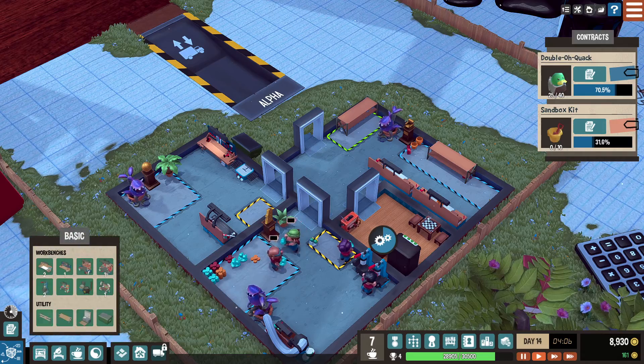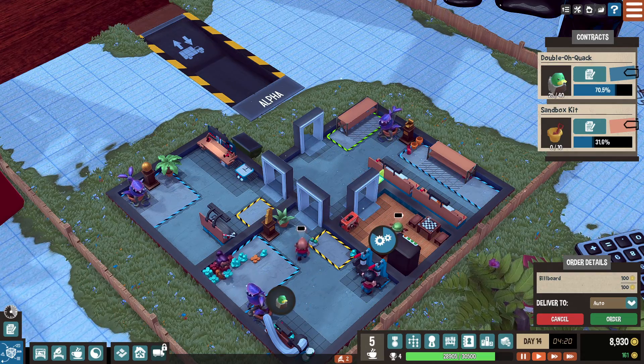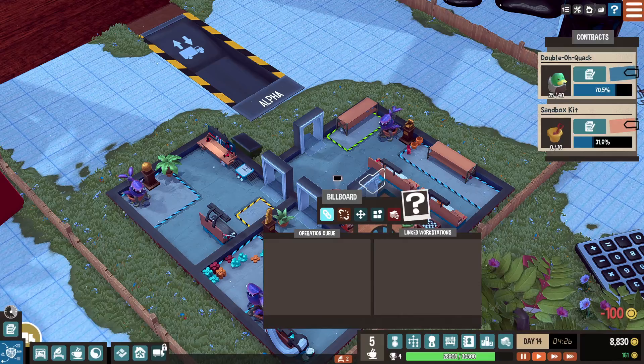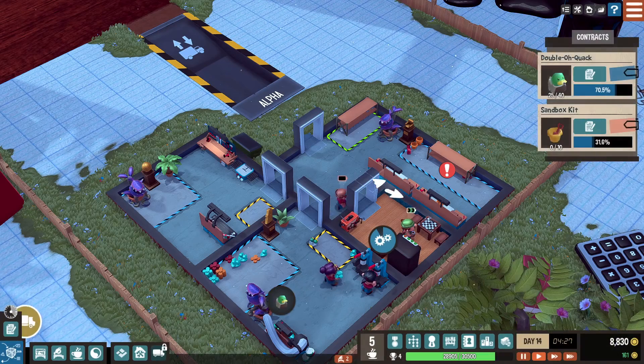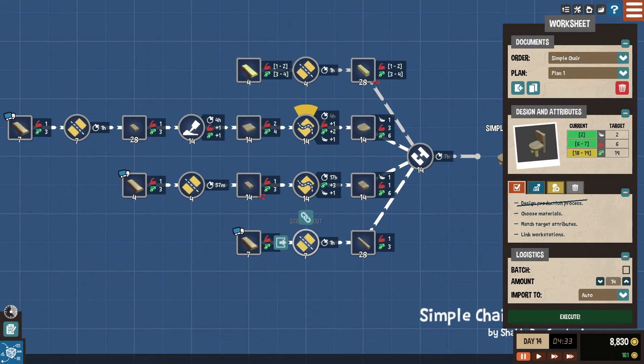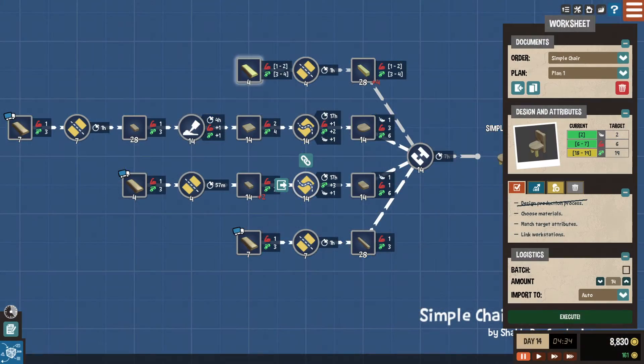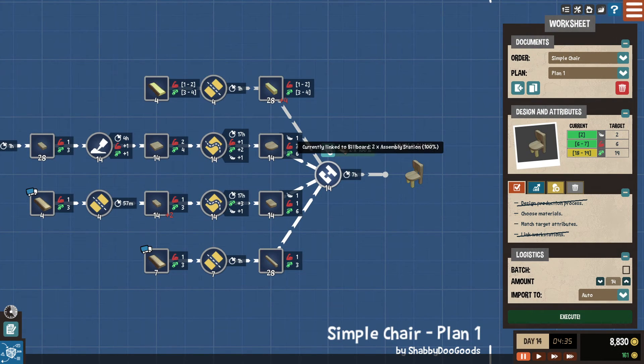Actually, let's put our billboard down finally. Get in there — perfect, right there. Order that, link it to both of those — excellent. Now finish this plan. Jig, jig, and then that'll go right here. You can see it's linked to the billboard and says there's two assembly stations in there at 100% effectiveness for 14 chairs.